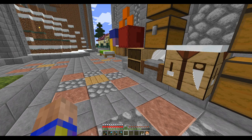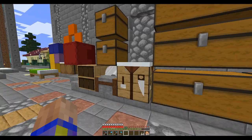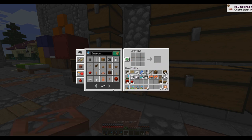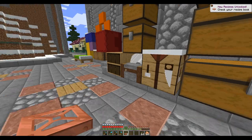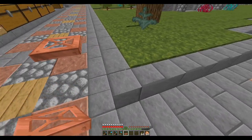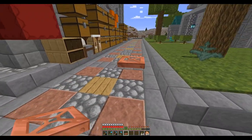Other than the cherry grove, 1.20 had the camel — there are camels now in the desert. The 1.21 update has the trial chambers with all the copper. Speaking of copper, you can now make copper trapdoors. Those look nice — I like those — and they do oxidize like all the rest of the copper blocks.